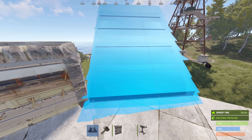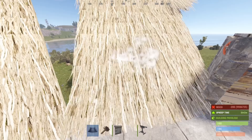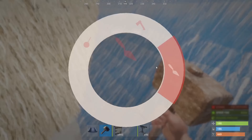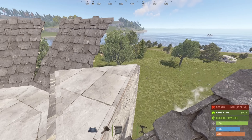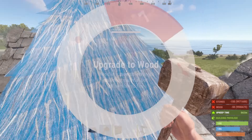Closing off the roof is a very simple task — rotating roof pieces out and going around. We can go ahead and upgrade those, and then up here we're going to switch to a triangle roof and upgrade those as well.